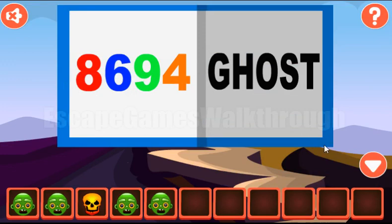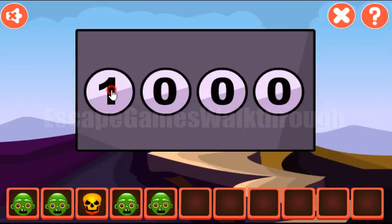Going here again, let's look at this book. Here you can see: eight, six, nine, four. This number is to enter here — eight, six, nine, four.